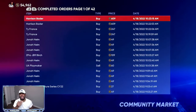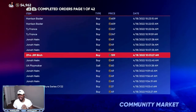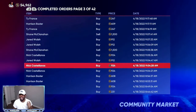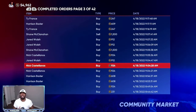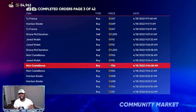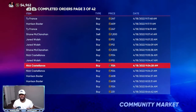Looking at my completed orders — I've been investing in Harrison Bader, Ty France, Jonah Heim, Jared Walsh, and Nick Castellanos. There are two different tiers of investments: cards you think might get supercharged very soon because they are playing above their average, and cards that are low-priced and have a chance to make you profit as soon as the roster update goes live.